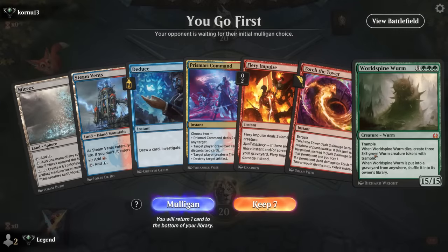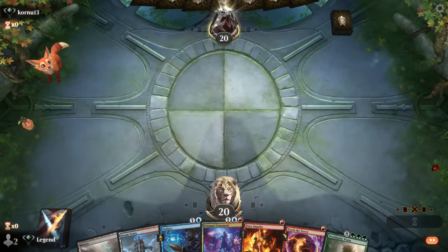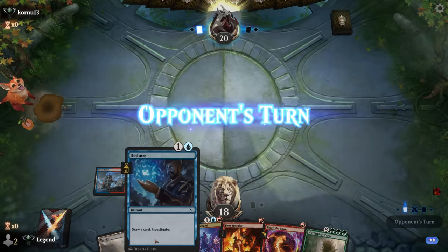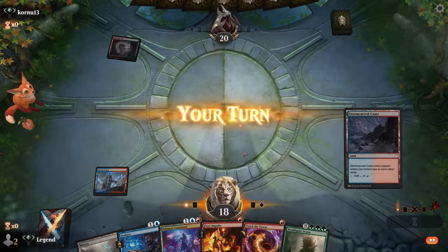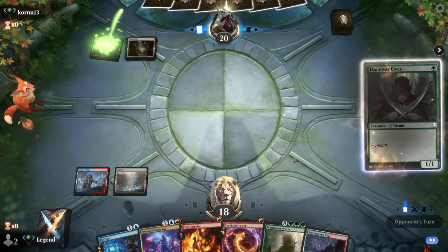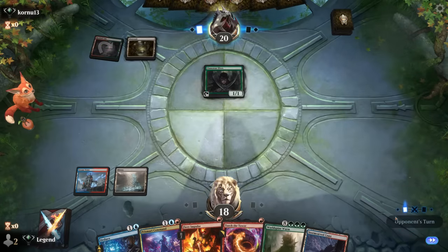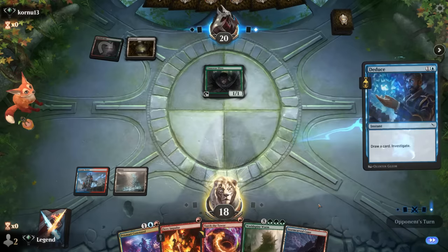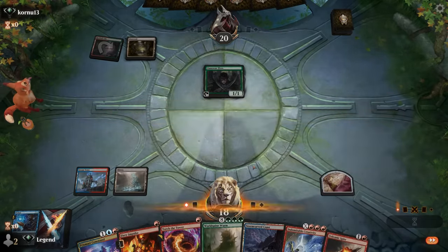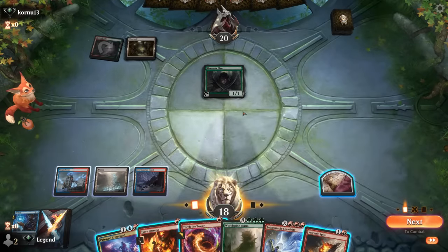Game ten — on the play with a keeper: lots of interaction, can discard Worm to Prismari Command, and Deduce plus Prismari Command to generate artifacts. Opponent on Red-Green with Mutavault and Lanor Elves — still deducing. Their only green source entered tapped. We could Prismari Command taking out elves and ditching World Spine Worm. Or better: use Volcanic Spite to get rid of the Worm and keep Prismari Command to generate treasure as well.